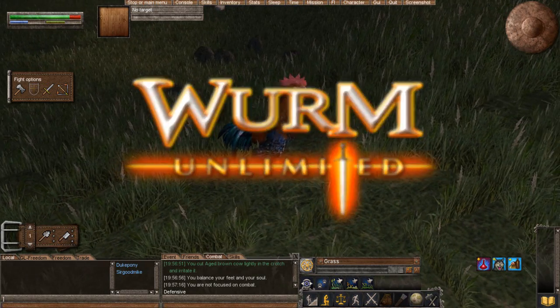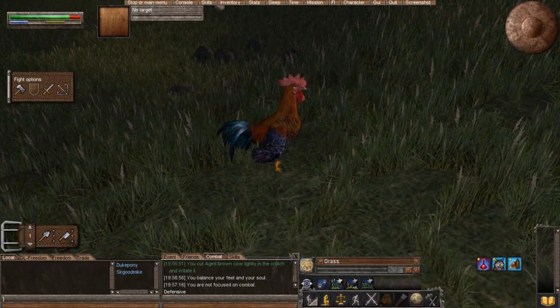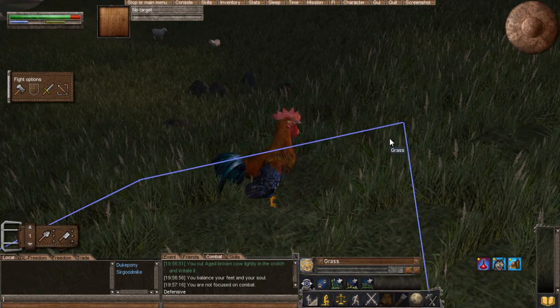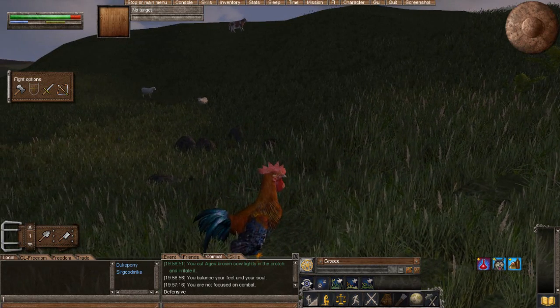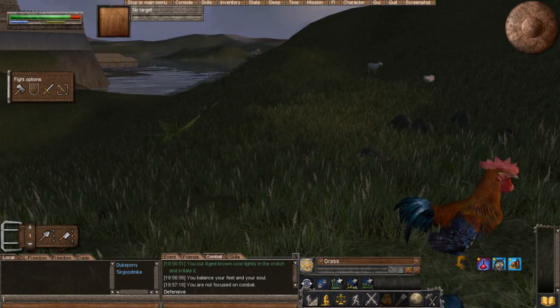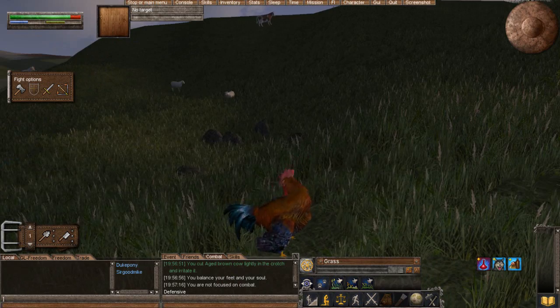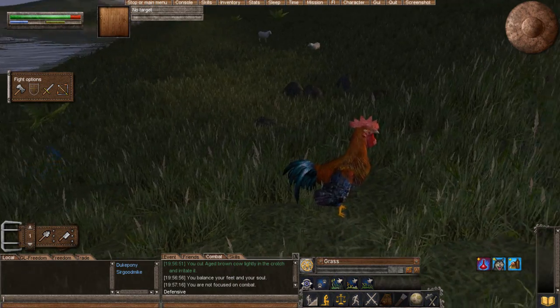Today we're going to be covering the combat system in Wurm Unlimited, because it's a little bit interesting. Before we start, I should mention combat is more of an automatic thing versus an engaged interaction. Which is interesting, because most games that have such an in-depth crafting system tend to have a more open range and engaged combat system, but this one is an exception to that.